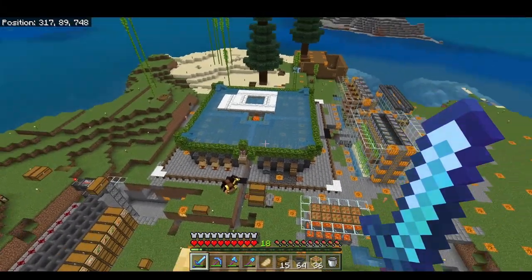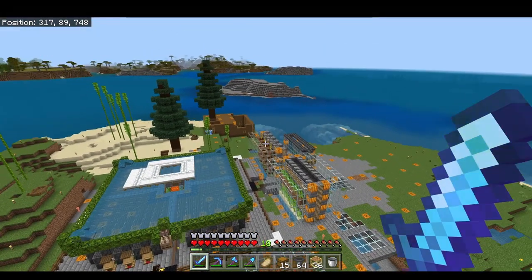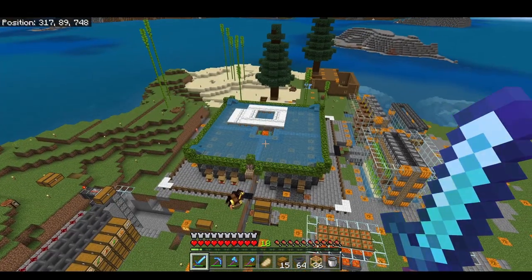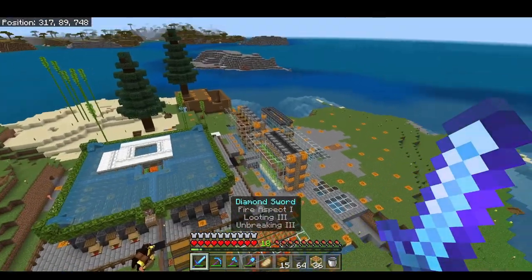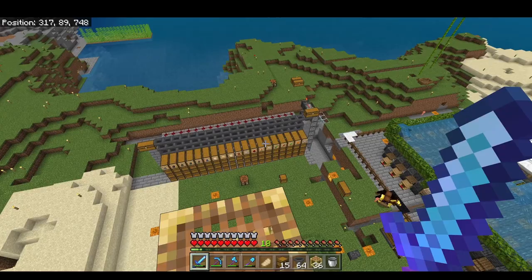I'm going to use my hopper line to connect my automatic kelp farm, the sugarcane farm here, the pumpkin and melon farm, my iron golem farm, all to my automatic item sorting system right there. That way I will never have to go and pick up items from these chests and move them into my sorting system.